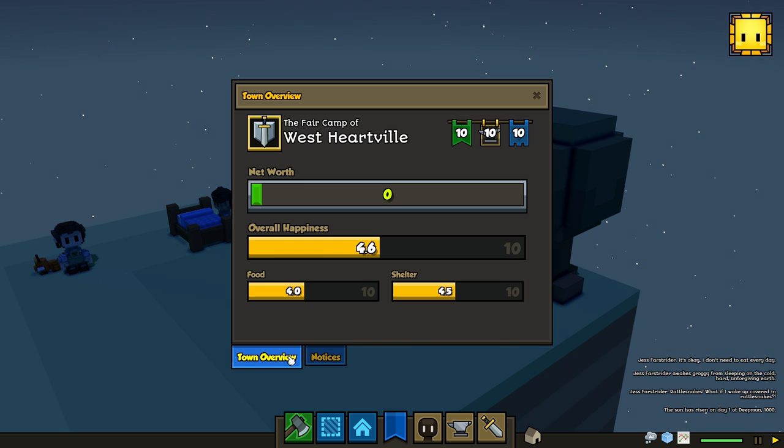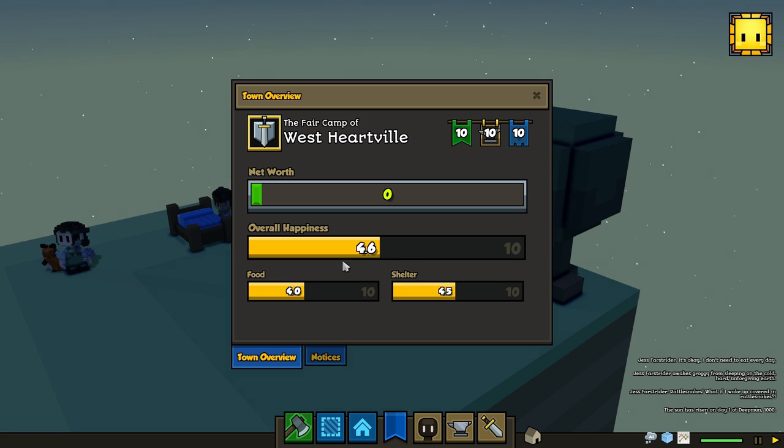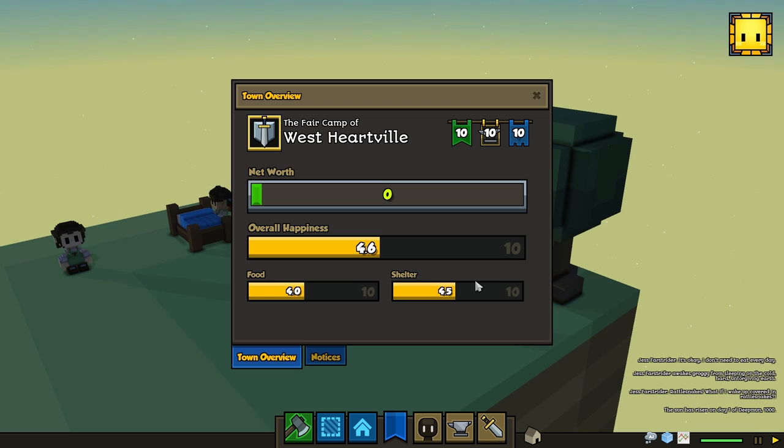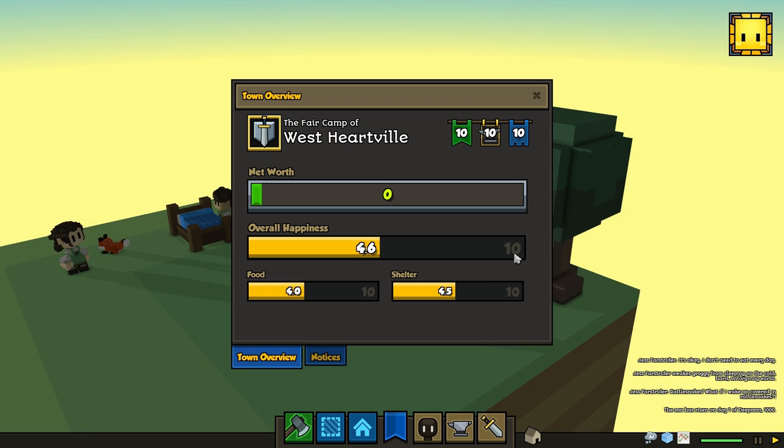The idea is that now that we can measure progress and this overall sense of happiness in your town, we can use that eventually to drive content. So if your people are really happy and your town has a lot of worth, then maybe more people want to join your town — and that's how you'll get new citizens. We can also write customized scenarios, like little celebrations that happen in town, or if people are starving, maybe something particularly dire happens: people get sick more often, you get a plague, stuff like that. This is the mechanism by which we'll drive all that. Now that we have the data and can collect and analyze it, we can push RPG-style content to a simulation game.